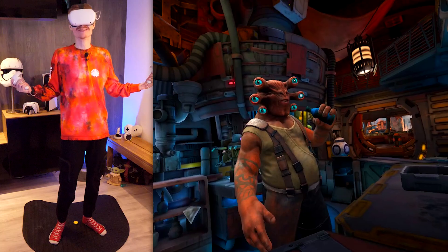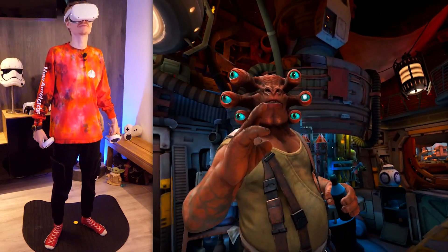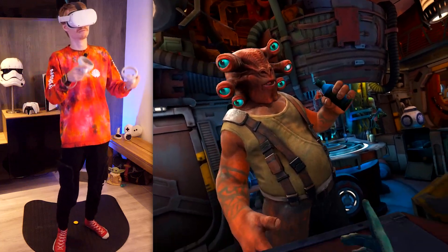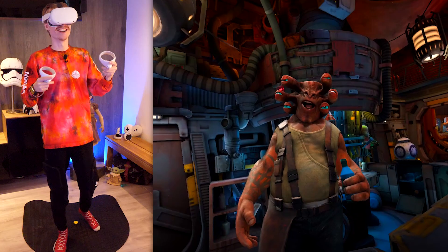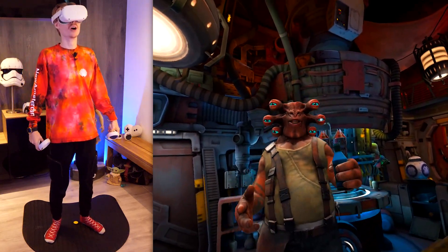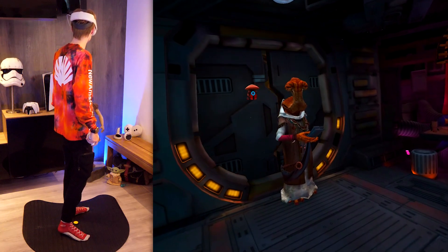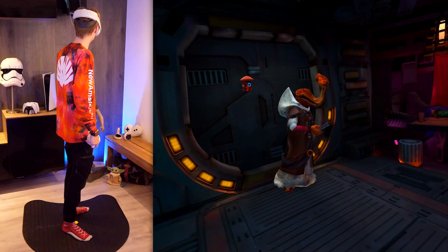Cade gives some warnings before Doc arrives: whatever you do, do not end up on Doc's list. Don't talk about the shape of his head, don't ask him which mouth he eats with — because that is very rude — and certainly don't get him started on Otegans. Of course, Cade immediately breaks his own rule the moment Doc shows up: 'How about those Otegans, huh?' — breaking the rule right out of the gate.